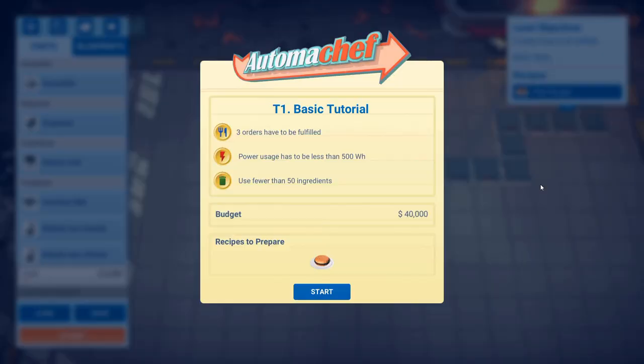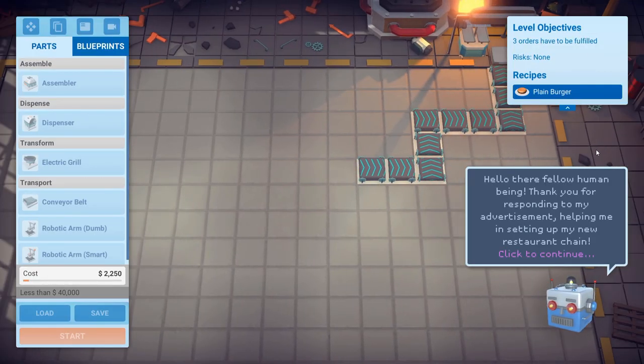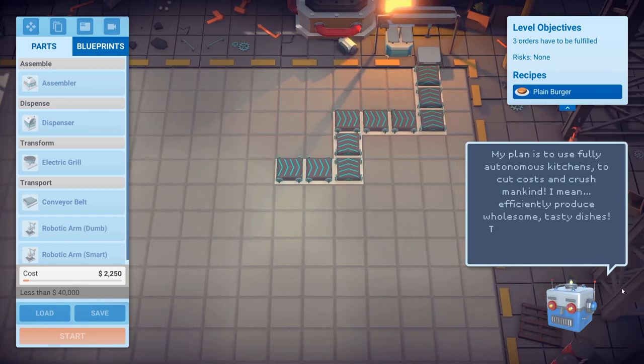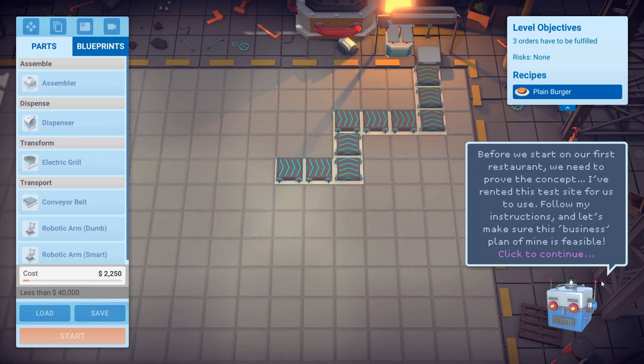While it loads, we shall please wait. Alright, basic tutorial. Three orders have to be fulfilled, power usage has to be less than 500 watt-hours, use fewer than 50 ingredients. So we're gonna create a burger of some sort. The in-game character says: 'Thank you for responding to my advertisement. My plan is to use fully autonomous kitchens to cut costs and crush mankind — I mean, efficiently produce wholesome tasty dishes.' Before we start on our first restaurant, we need to prove the concept.